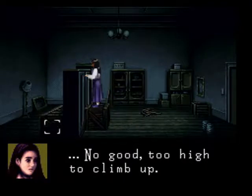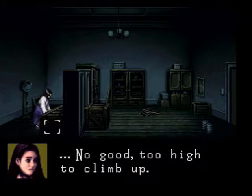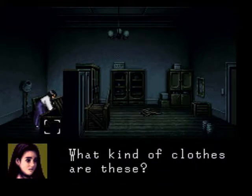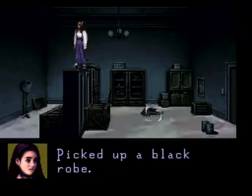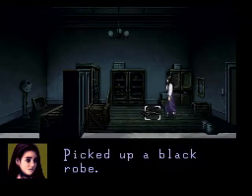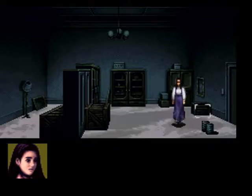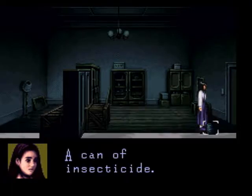Now let's see if we can get over there. What's in the box? There are some clothes here. What kind of clothes are these? Picked up a black robe — oh, that's not ominous at all. What's this? Some rope. Goody. Nothing else here. A can of insecticide — that's gonna be useful.